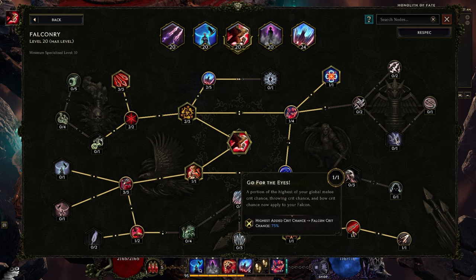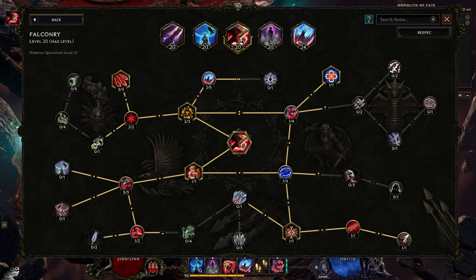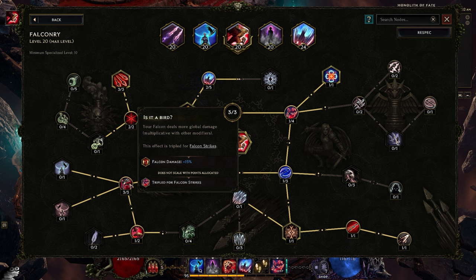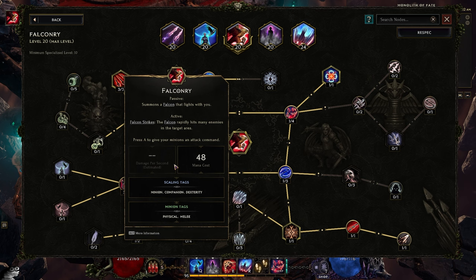We're also changing Falcon Reach around. As mentioned, Go For The Eyes and Exposed Weakness give our Falcon additional crit - which makes sense because Die Bomb specifically uses your Falcon, the same Falcon from Falconry, meaning anything in the Falconry skill also applies to Die Bomb. For example, Falconer's Journey gives our Falcon 1% more damage per level and per Dexterity - at level 100 with 100 Dexterity, our Die Bomb just gets 200% more damage. We also pick up Is It A Bird for 15% more damage, and with tripling for Falcon Tricks and Avian Arsenal - making your Falcon benefit from 300% of your throwing damage as Falcon damage - we get an ungodly amount of damage.